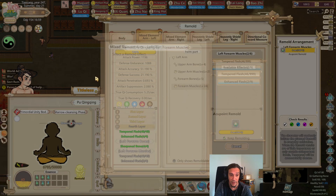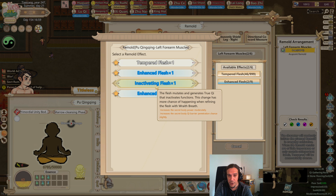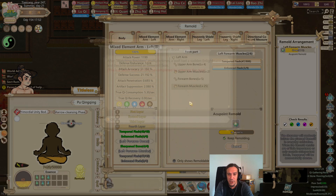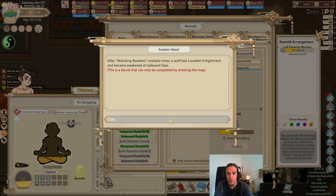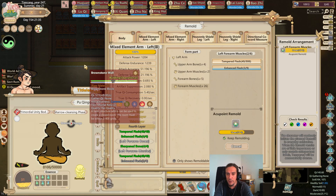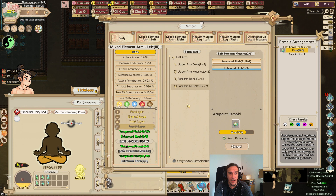Inactivating Flesh - Secret Body power moderately - that sounds like something you'd want to have. But like I mentioned, in my personal opinion it's never wise to choose something where you have no clue what it's going to do. There's nothing more horrible than locking yourself out of a certain technique. I think Corrosive Blood can be taken without issue, but I have to admit it's 100% inexperience from my side, so I'm sadly not the best information source at this point.